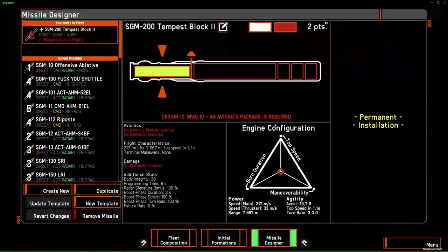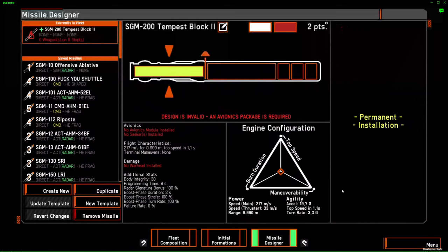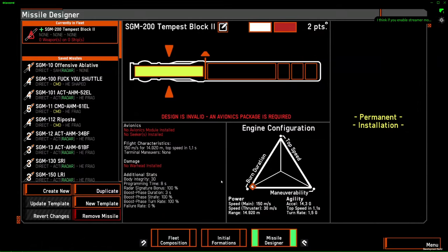The most important and probably complex part of missile building is this triangle here. If you like missiles and want to start building missiles, you're going to have to get familiar with this. Let's start with a 5 to 5, so 50% ratio on warhead and engine so we can get more round numbers. The top vertex of the triangle is the top speed of the missile — this is as fast as your missile is going to go. On the right we have the agility of your missile, the maximum agility. On the left we have burn duration, which is for how long your engine will stay on. Burn duration and range are not the same thing. If I increase the speed, the range will go up until I go here to the middle. So this is not equivalent to the range of the missile — it's just for how long the missile will burn its fuel.